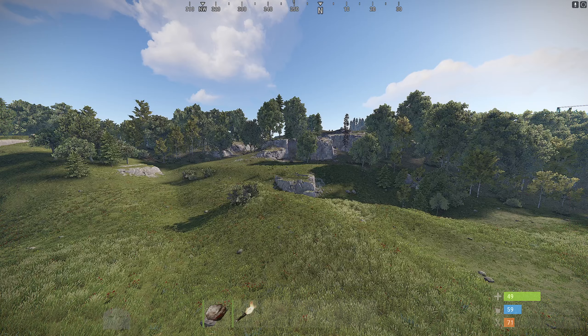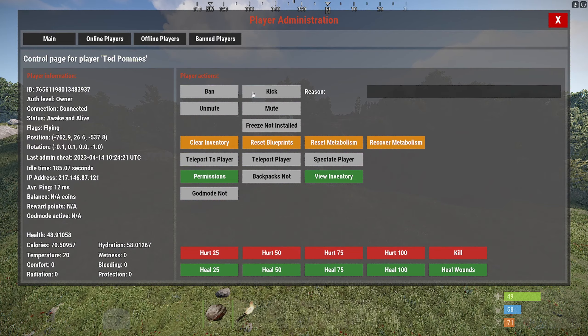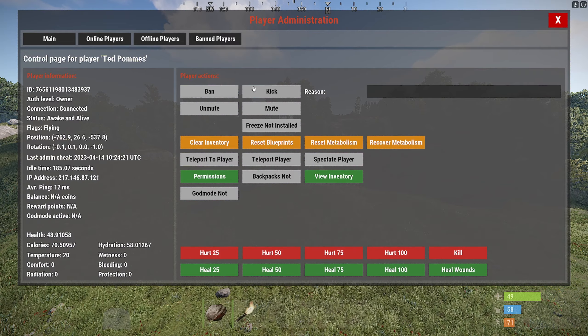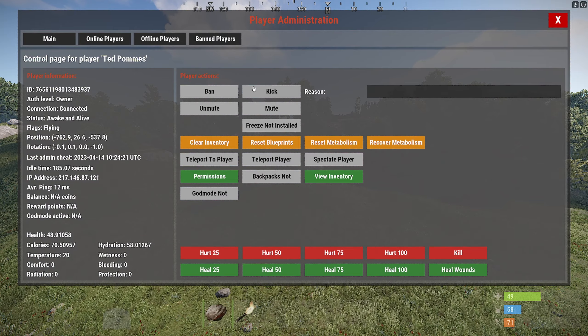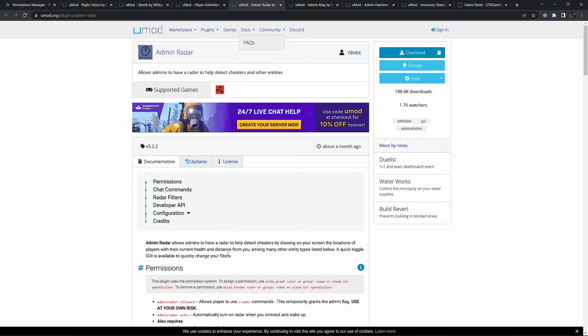From here you can also manage permissions directly for that player or view their inventory — as you can see, this is my inventory being shown by the plugin. You can also mute, ban, and kick someone directly from this menu. So this might be one where you go in initially to teleport to someone, do your investigation, and then if needed come back and ban, mute, or kick.